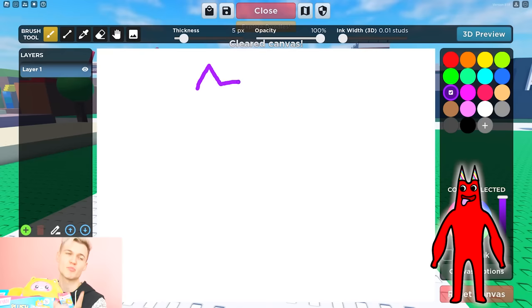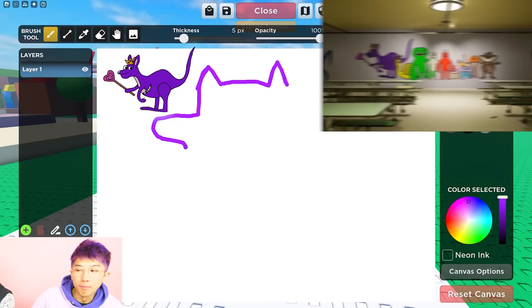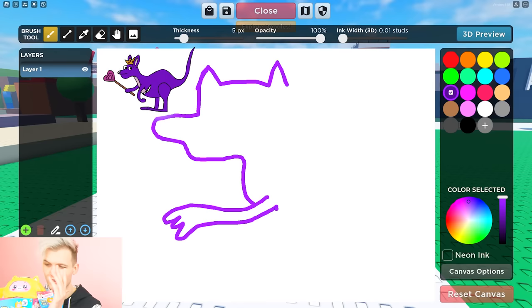The first one is that brand new Purple Kangaroo! In the official trailer for Garden of Ban Ban Chapter 3 — we'll put an image on screen — there is a Purple Kangaroo. Now I'm trying to draw it. I'm really good at drawing, so this should be pretty easy! The Purple Kangaroo is a brand new official character!